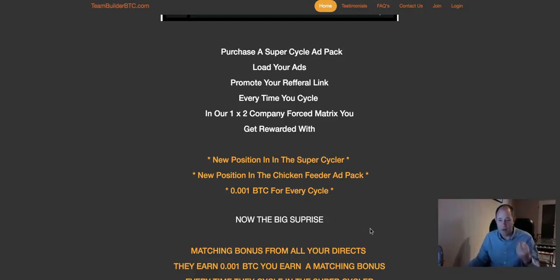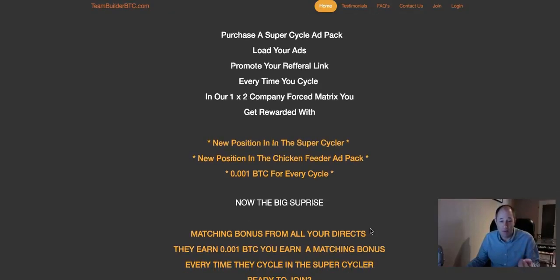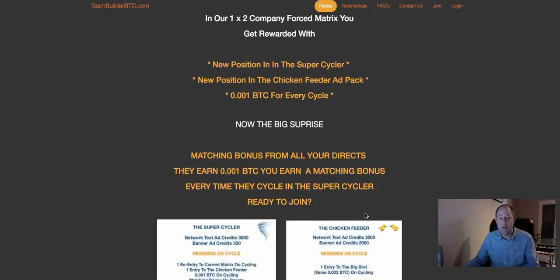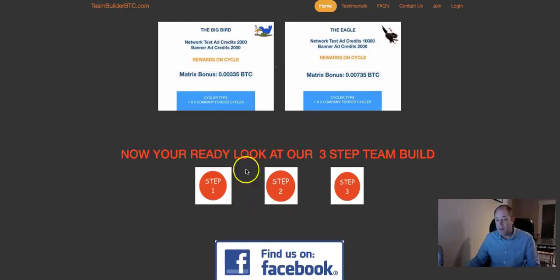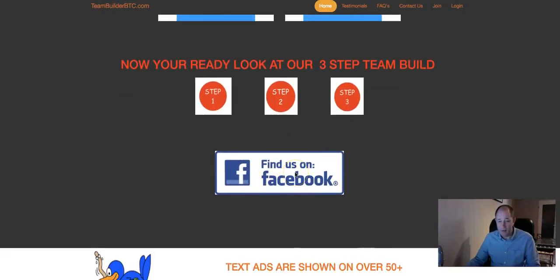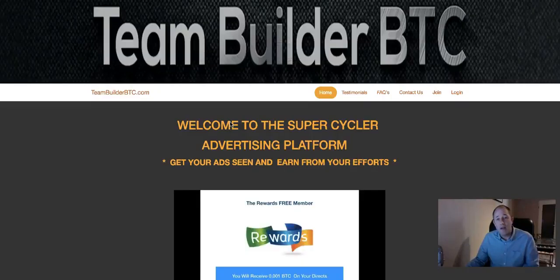We've readjusted the text, added another video you can download from Vimeo for your promotions — a little explainer on the front page. Basically what we've tried to do is reward people who are promoting the program with cheap advertising: network text ads all over the place, not just in this program. So there's value for money in the project — you actually get a product, which is banner ads and network text ads. We've also added photographs explaining what the ad packs are, a link to our three-step team build, and a link to our Facebook group.